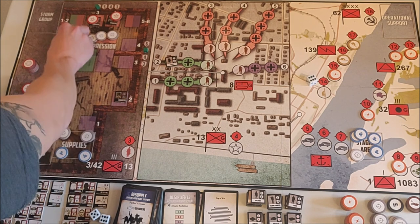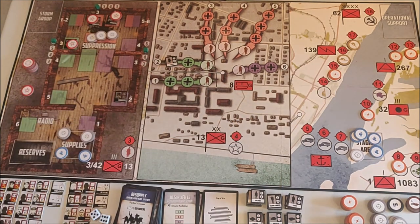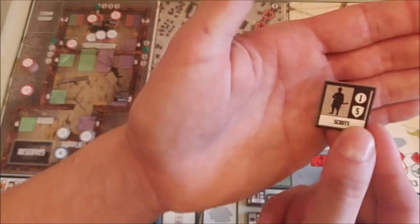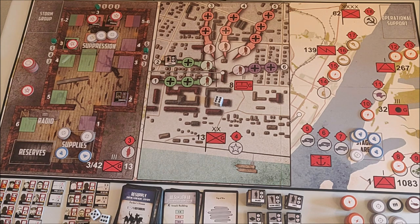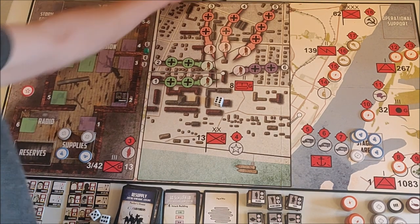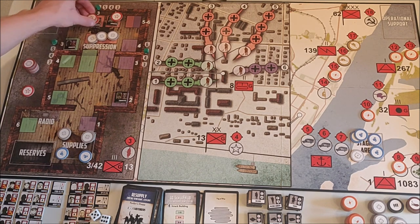I want to use my Shernogolov as well to fire at the scouts. I need a five or higher because scouts have five defensive value. I roll a six and the scout is out of the game. All my actions are taken.